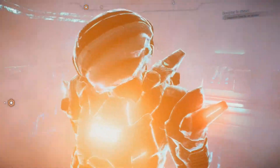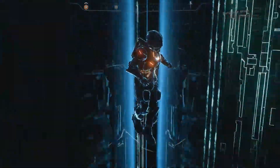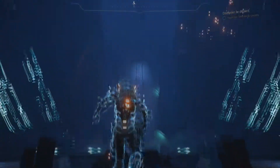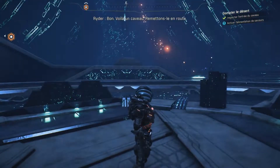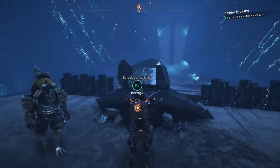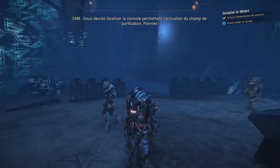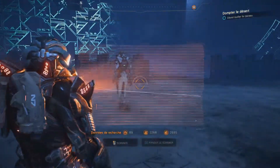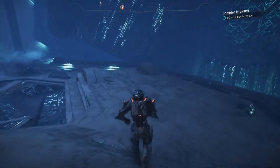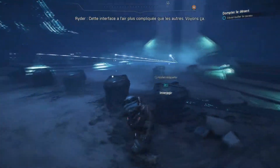Let's see what we are doing, let's see what happens. Voilà, un caveau. Remettons-le en route. Bon, le courant est rétabli. Vous devrez localiser la console permettant l'activation du champ de purification pionnier. C'est ce circuit à suivre. L'interface a l'air plus compliquée que les autres, voyons ça.